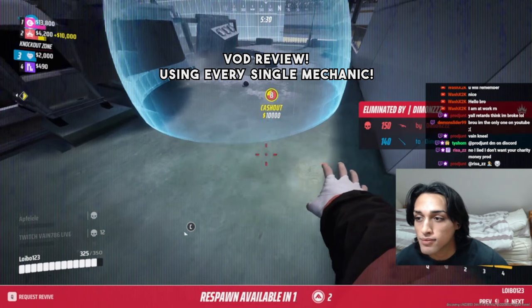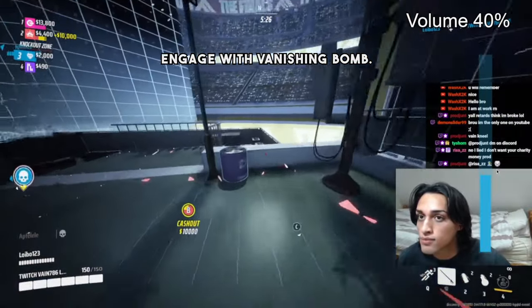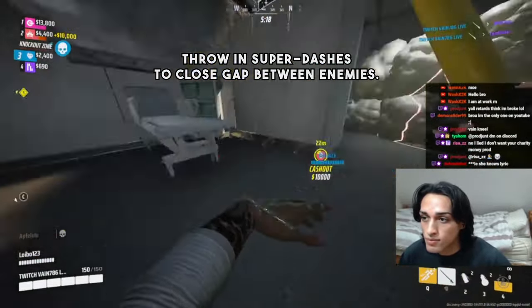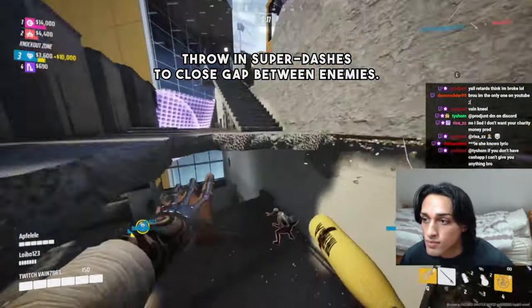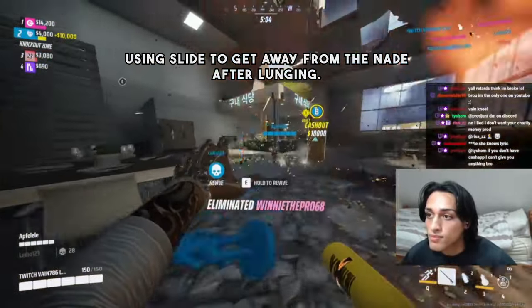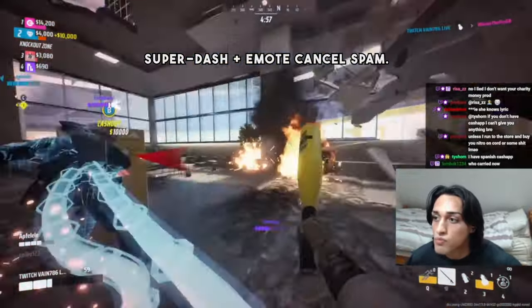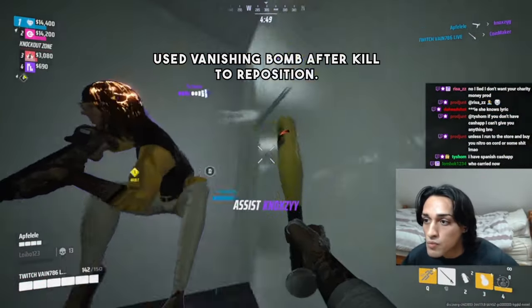I'm going to go through this gameplay clip with you. There's going to be a lot going on, but pay attention to how I constantly emote cancel — after every single lunge I'm going to emote cancel. I engage with vanishing bomb, lunge, emote cancel, lunge, lunge, emote cancel, lunge. With a super dash. Bounce a nade off the floor, lunge, blow him up, dash away. I'm spamming emote cancel and out-damaging two healing beams — two healing beams — while spamming emote cancel with the lunge.